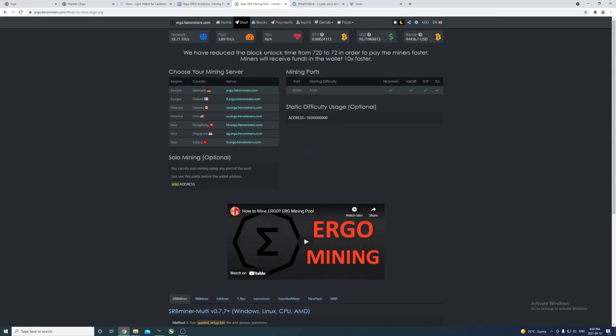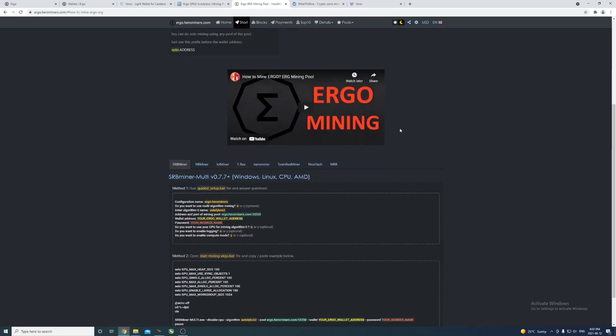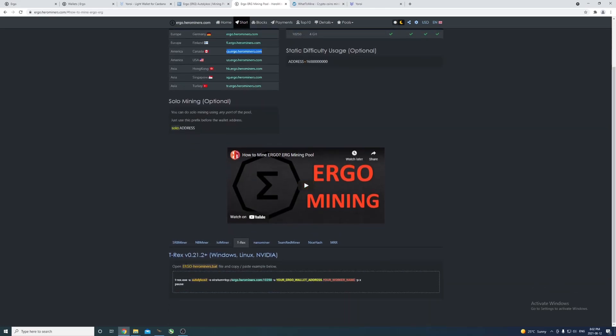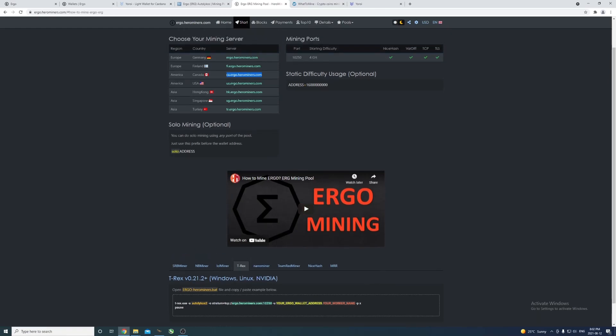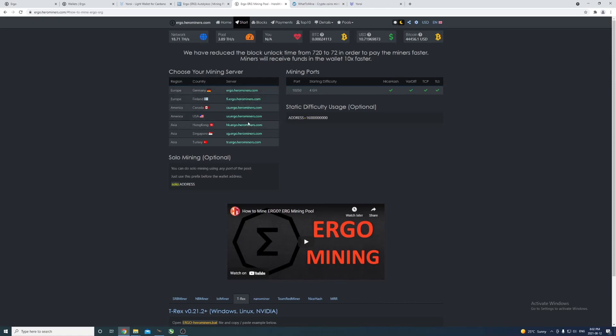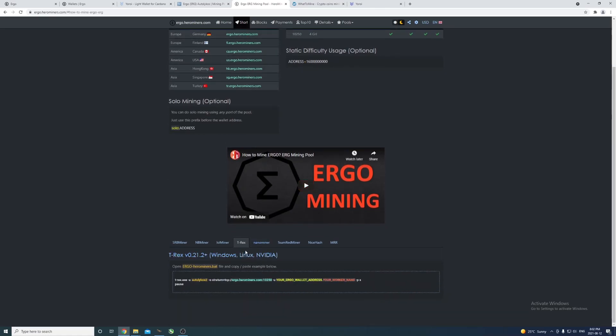We'll choose our mining server - I'm going with the Canadian one since I'm in Canada. They have options for solo mining and difficulty which I won't go into here. For T-Rex Miner, there should already be a batch file for it in the latest version. Basically I just need to put in the mining server, my wallet address, and my worker name exactly like shown.